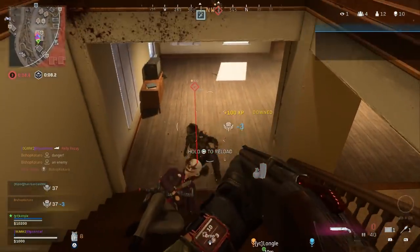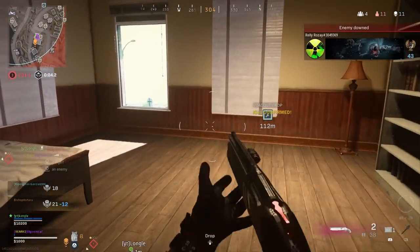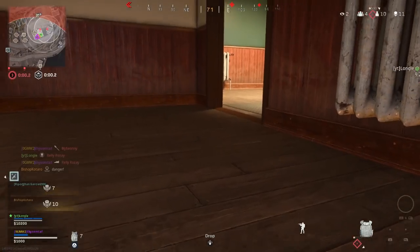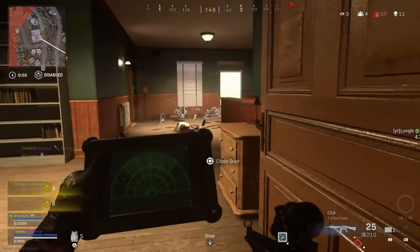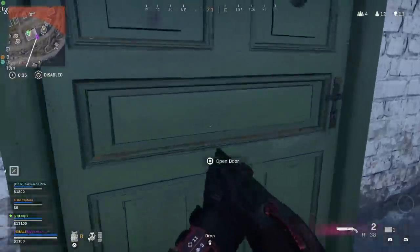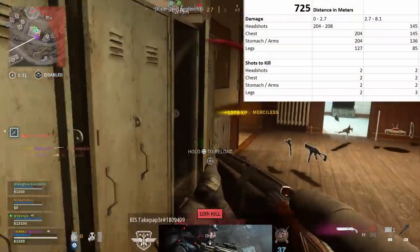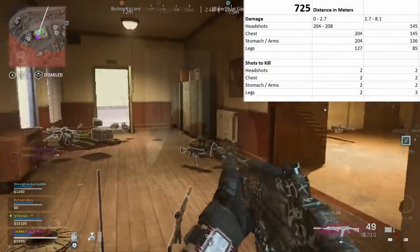Now what gives? Why the 725? Well, the 725 has a niche that is basically the longest two-shot kill possible of all the buckshot shotguns. Let's take a look at my spreadsheet. You can see the 725 can two-shot up to about 8.1 meters with no attachments unless you hit the legs.